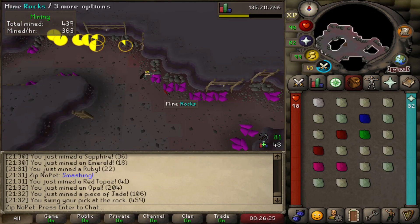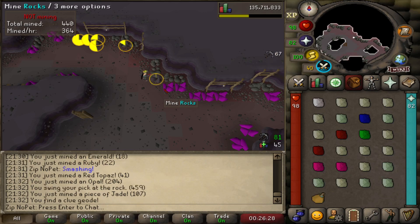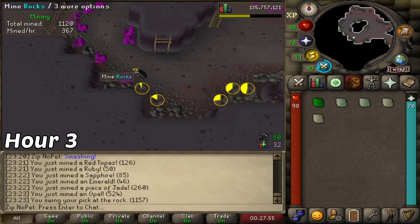I'll skip over most of the boring parts, but I did get a couple clue geodes. Three hours later - okay, we've been here for three hours and this is just not gonna cut it. It's less than 400 gems mined per hour. The XP is terrible, the rate of getting the pet is awful. We're gonna have to try option two.